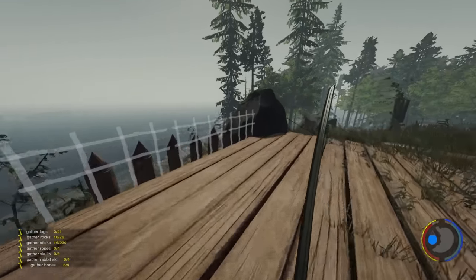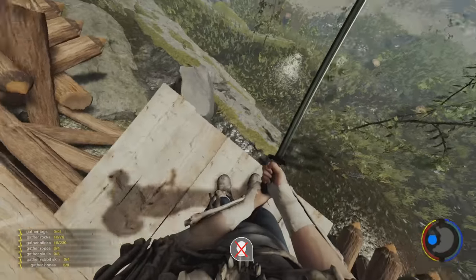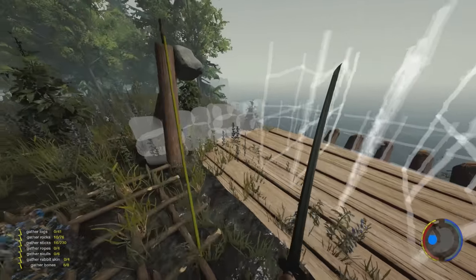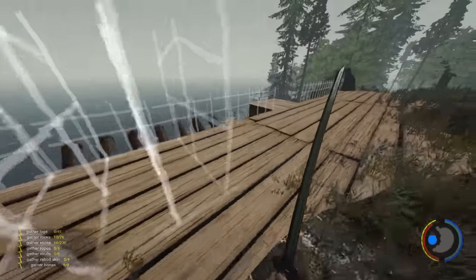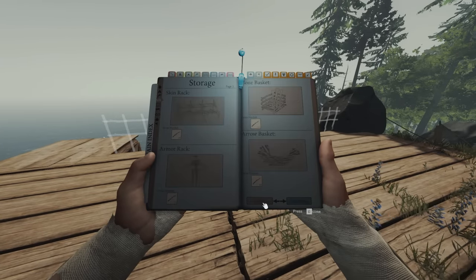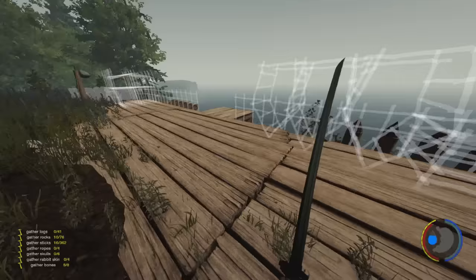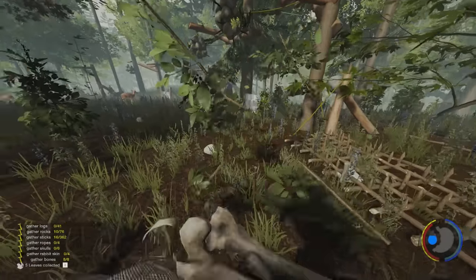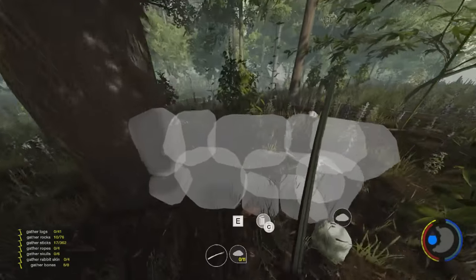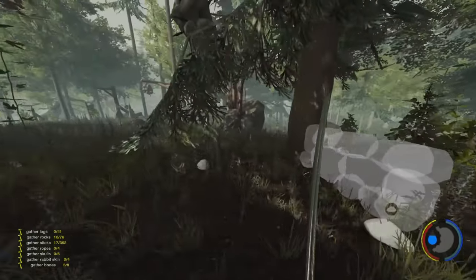I'm going to quickly show you what we've got already. We've got the fence going around the front, the rope going down below my feet, the other fence, and some storage for logs. I should probably add another one but oh well. This side I'm probably going to have sticks and stone storage. Three of each should suffice. I've also gone around building some rock walls in between so enemies can't run through without getting hit.